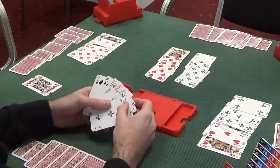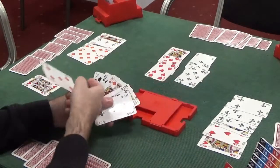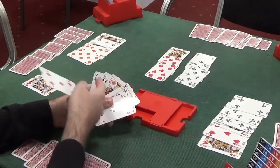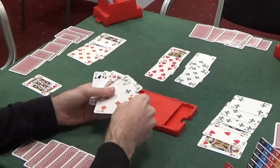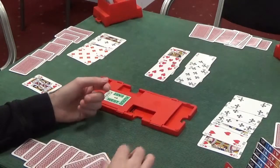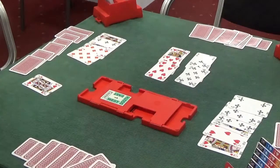Assuming the defenders aren't silly, we're going to lose that diamond trick, but the king of diamonds, ace-king of clubs, and two trumps are all winners. That's five more tricks, one more loser, so we're going to make ten tricks in total. We could have made four spades, but we were right not to bid it.